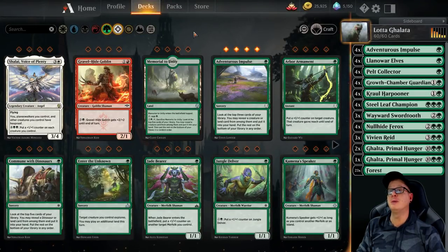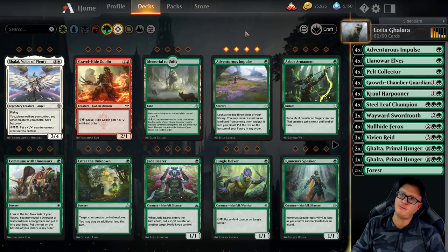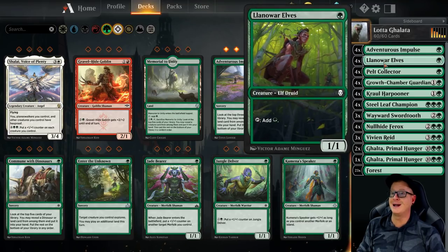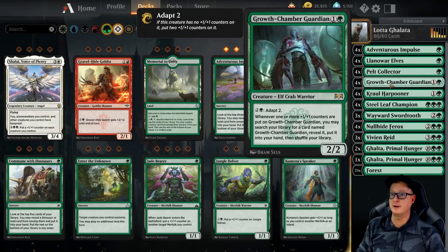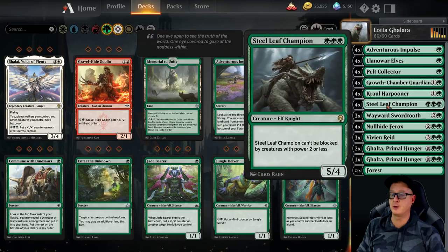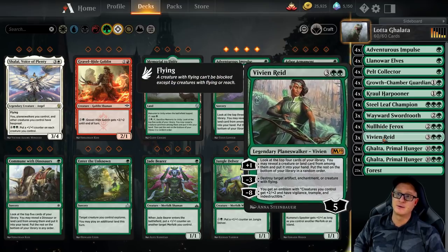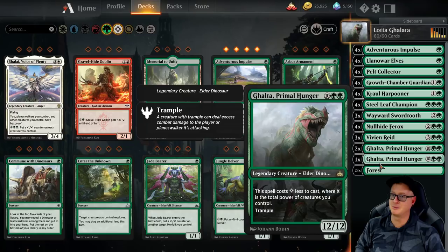We are going to build ourselves a Monogreen deck. We're going to run 4 Adventurous Impulse, 4 Llanowar Elves for ramp, 4 Pelt Collectors — because this sucker's going to get big with other cards — 4 Growth Chamber Guardians, 4 Crawl Harpooners, 4 Steel Leaf Champions, 3 Wayward Swordtooth, 4 Nullhide Ferox, 3 Vivian Reads, 2 Galta Primal Hunger, 1 Galta with the awesome artwork, and 23 Forest. That's the whole kit and caboodle.